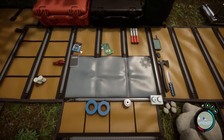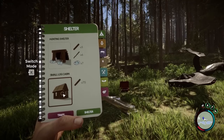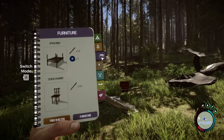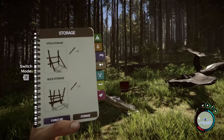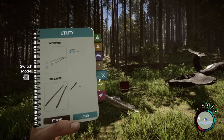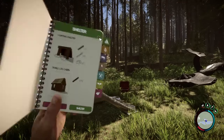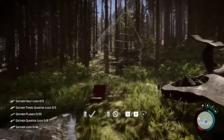Embark on a refined journey through the treacherous lands of Sons of the Forest, where equilibrium and strategy dictate your survival. The latest balance adjustments are designed to fine-tune your experience, ensuring every moment is challenging yet rewarding, demanding yet fair. First on the list is the adjusted sleep cooldown. Gone are the days of endless slumber in the safety of your shelter. This tweak demands you plan your rest wisely, intertwining your need for recovery with the relentless passage of time and the ever-present threat of danger lurking in the shadows. Sleep has never been more precious, or more strategic.